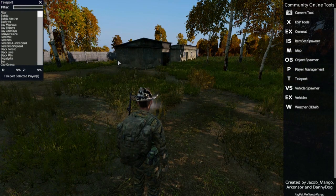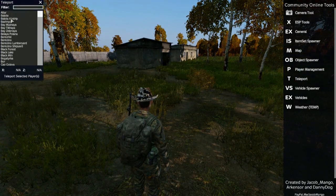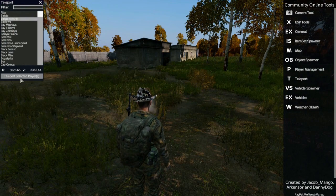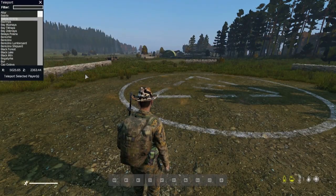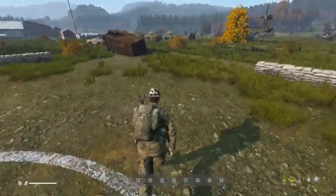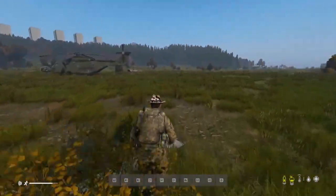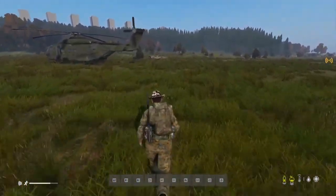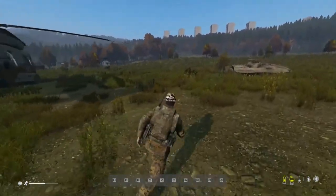The other thing you can do, if you don't want to use the map, is just use the Teleport option, which gives you names of common places. So if we want to go back to the Balota Airstrip — click — and there we are, back here. I should put my helicopters over here, and then we're back.